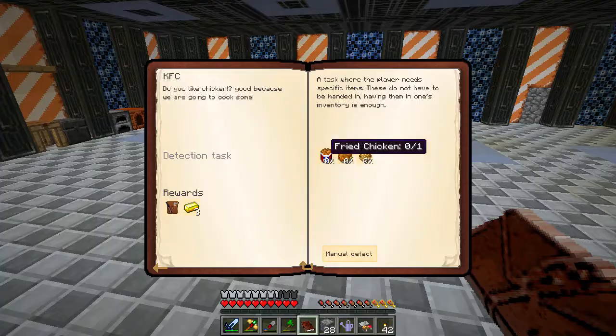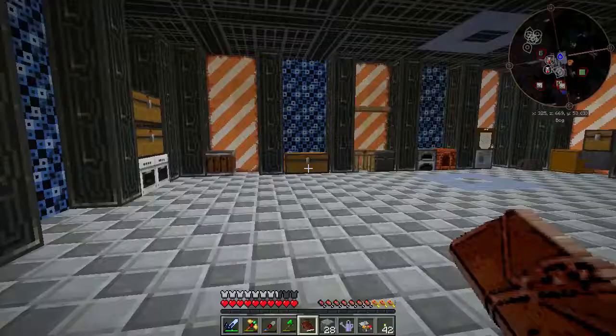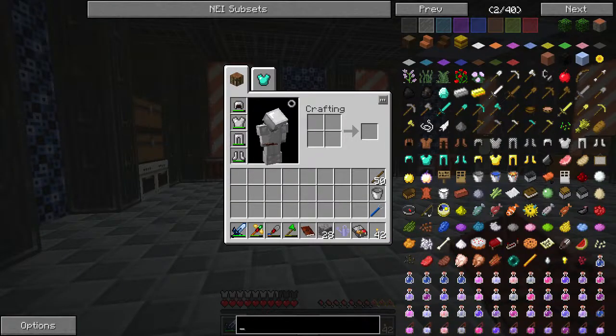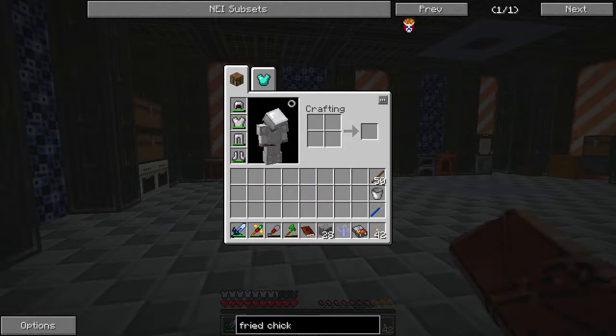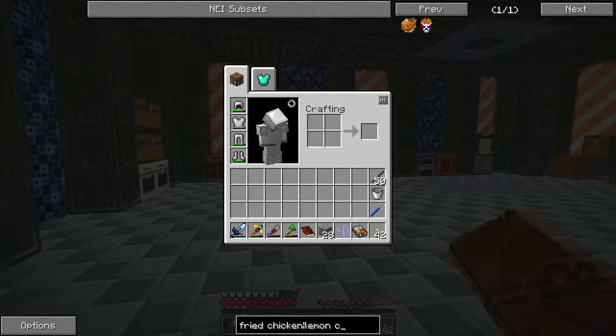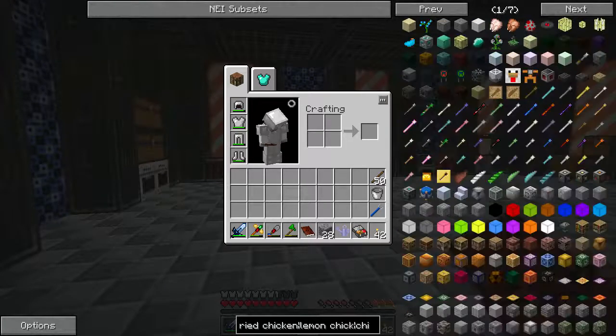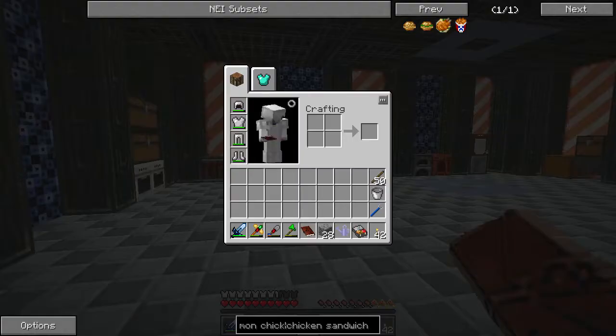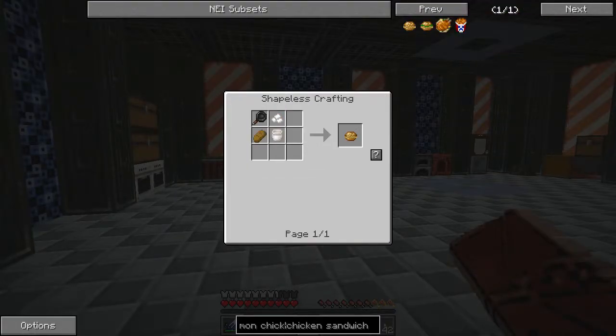We have KFC that we need to do. So we need to get fried chicken, lemon chicken, and chicken sandwich. Chicken sandwich is just chicken, bread, and mayo. Mayo is eggs.